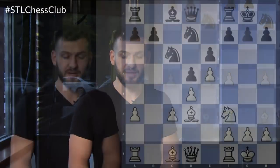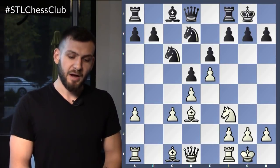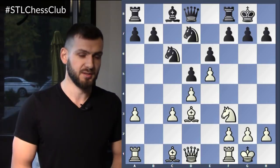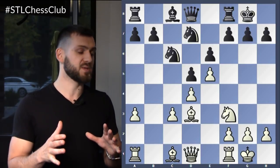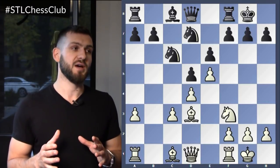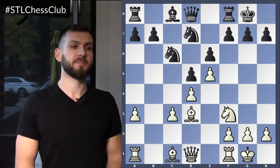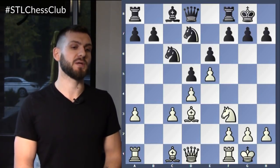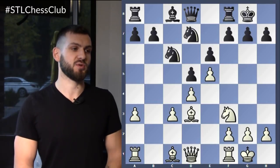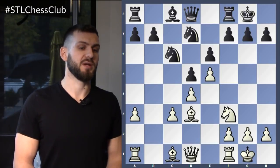So let's get it going. This is the position, guys — you're going to be white. I want you to think for a little bit and try to calculate all the way until the end. I know some of you already know the answer, and this is a very typical sacrifice, but a lot of you don't know it. So take some time, think about it, think about some typical features of this position, and then start calculating.